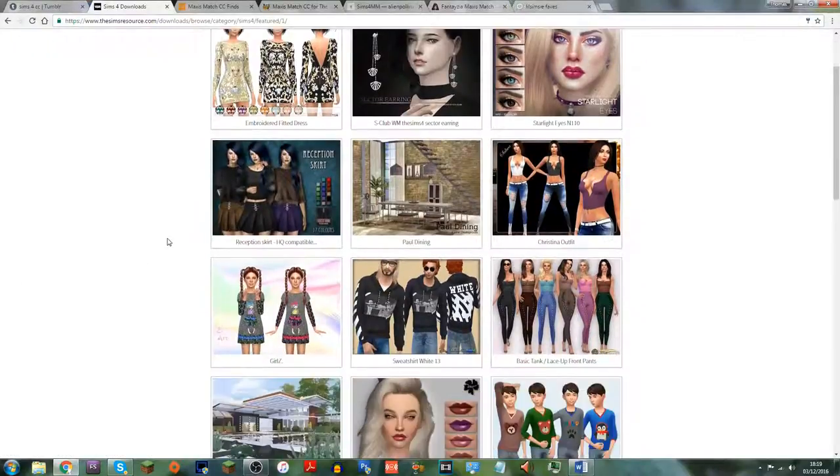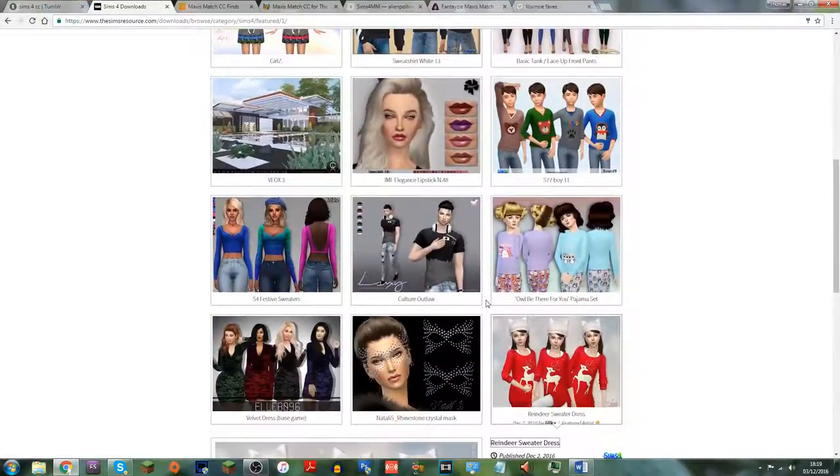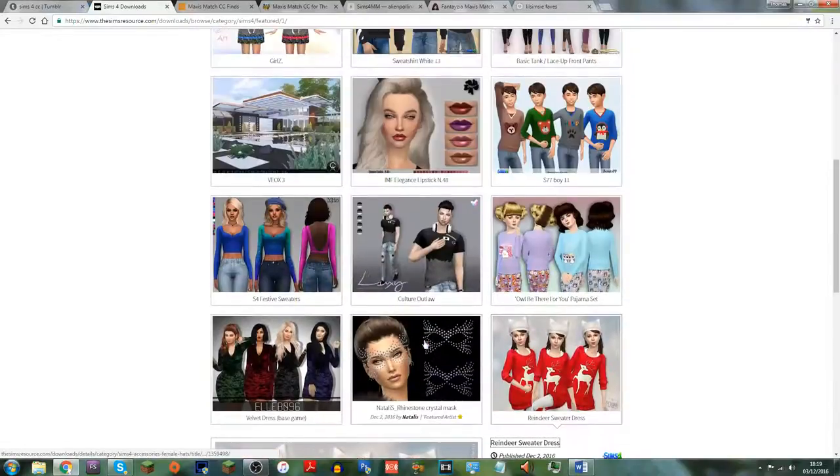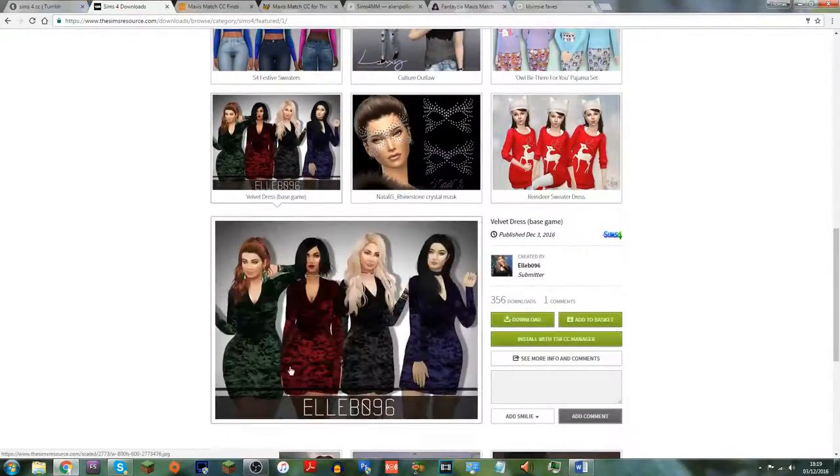On The Sims Resource featured creations for The Sims 4, I just downloaded this reindeer sweater for kids — I thought that looked kind of festive. There's also this velvet dress which is kind of screaming Christmas for me. It's not exactly Maxis match, but I'm going to add that to my basket.